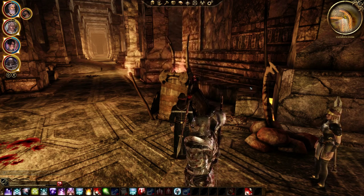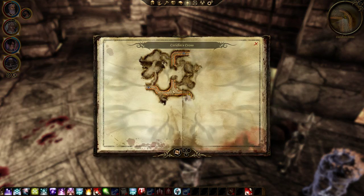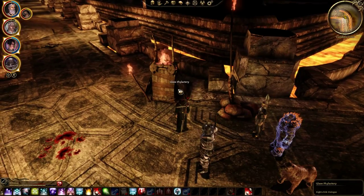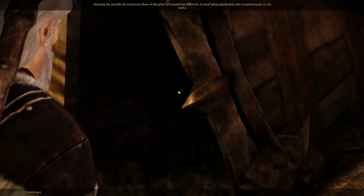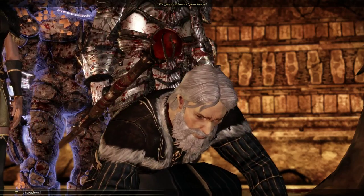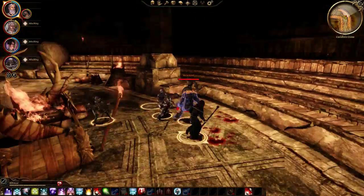Welcome back everyone, my name is Altamar and we're continuing our Let's Play of Dragon Age Origins. Where we left off last time, we had just wandered down this tunnel. We came across a glass phylactery — it's probably going to have a revenant in it just like the other ones. Let's open it up and see what lies inside. We take the vial, it fractures at our touch, and surprise of surprises, there is another revenant here.